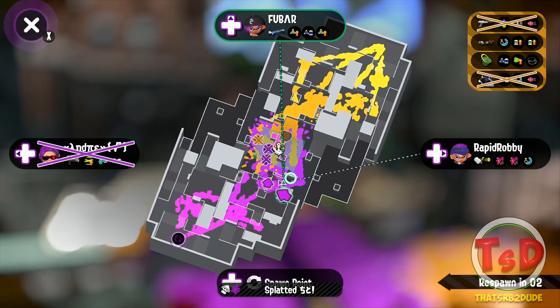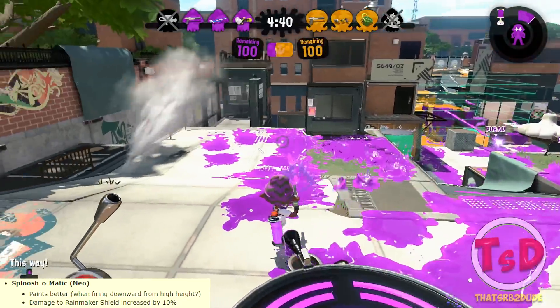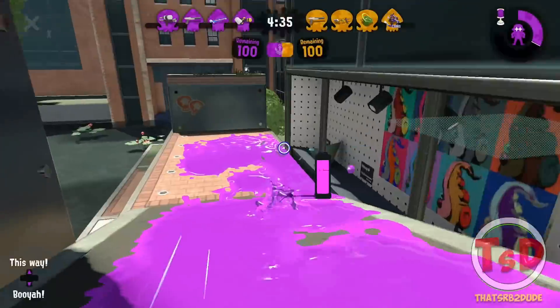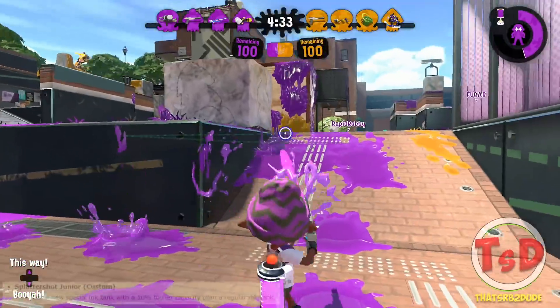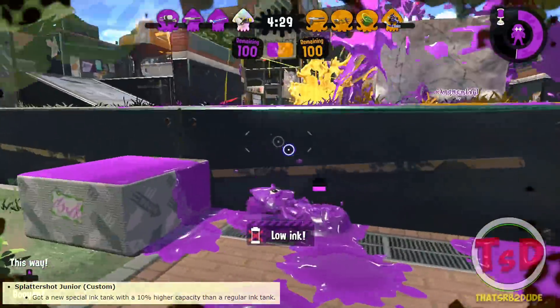Starting with the Sploosh-o-matic, the ground coverage has been increased and it does 10% more damage to the Rainmaker shield. Not too much to say about that other than it paints better and does more damage to the Rainmaker shield. The Splattershot Jr. has now got its own special ink tank, with 10% higher capacity than a regular ink tank.